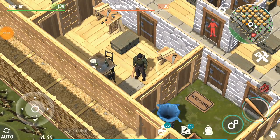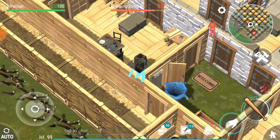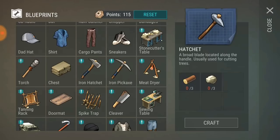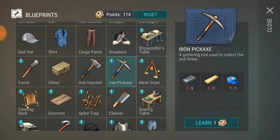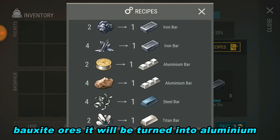Hey guys, it's me again JR and welcome back to the channel. So the update 1.5.5 has actually come out and we're gonna check all the new stuff in the game. As you can see, there's a new hatchet and new pickaxe for aluminum — I think it's called aluminum stuff.